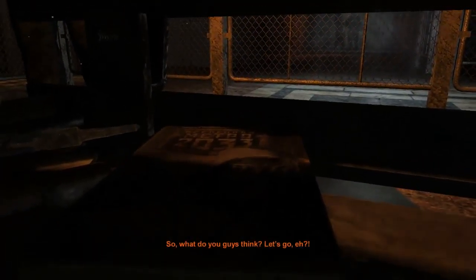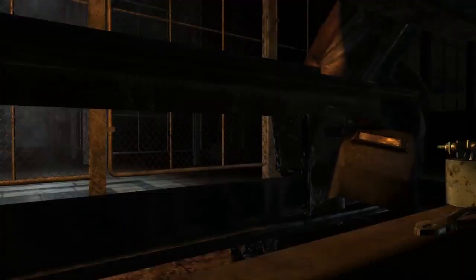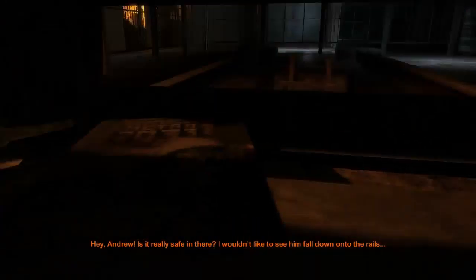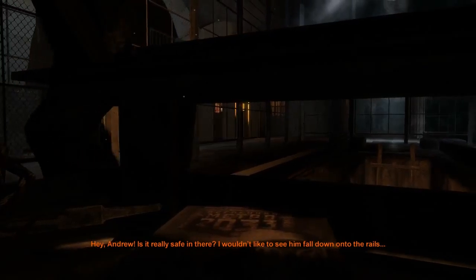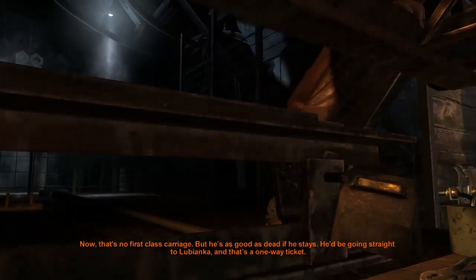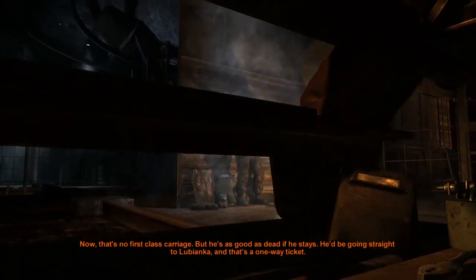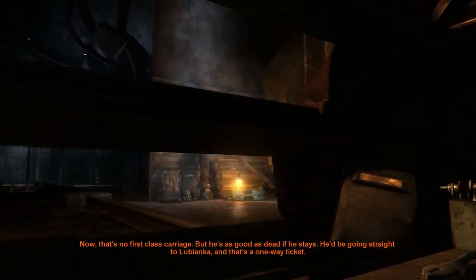Hey look, it's the actual book. A welding mask, bucket of nuts and bolts, or pliers — this is nice. I wish I could read this book actually. I don't know if it's an easter egg or not. Is it really safe in there? I wouldn't like to see him fall down onto the rails. But he is good as dead if he stays — he'd be going straight to the Bianca and that's a one-way ticket.